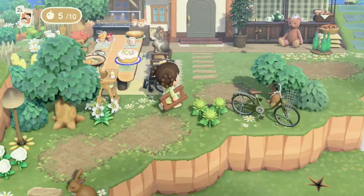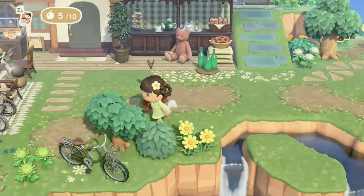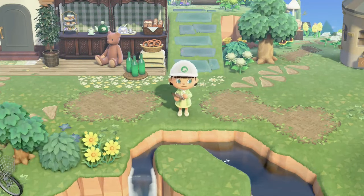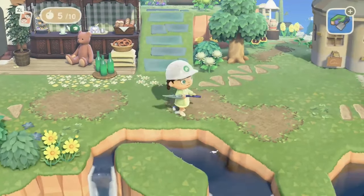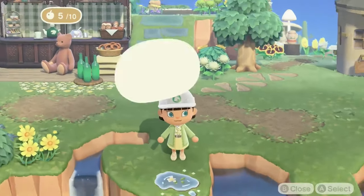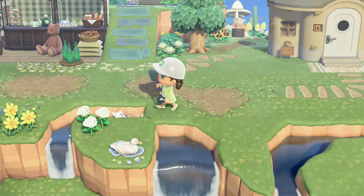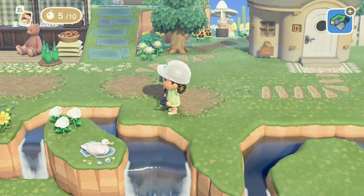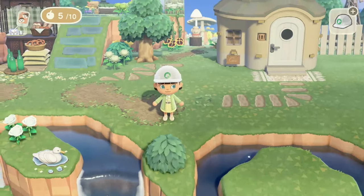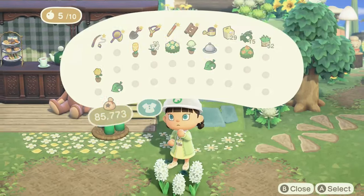We're going to throw down some flowers because it's not a build on my island without flowers. I was looking at the area right next to me and I really wanted to put a duck over there — I cannot resist the call of the ducks. We went ahead and stuck a puddle over here and put a decoy duck. I've been using the toy ducks everywhere, but the duck decoy just seemed like a better choice right here.